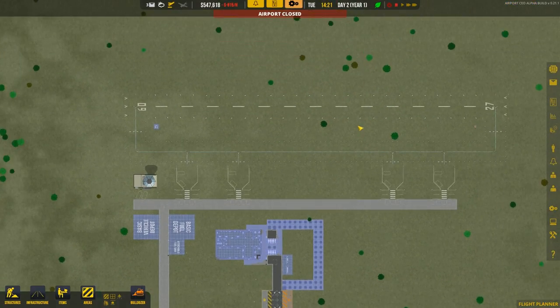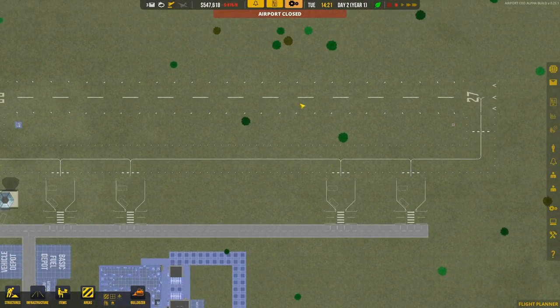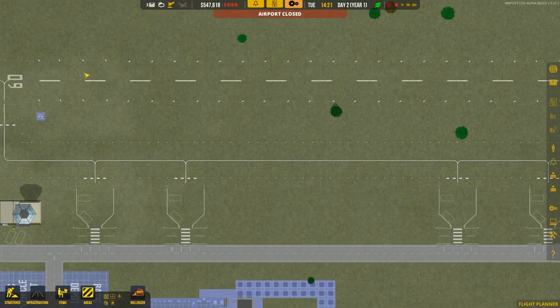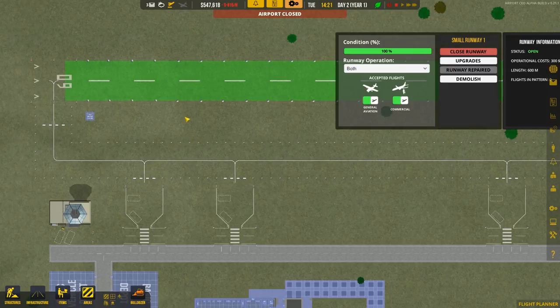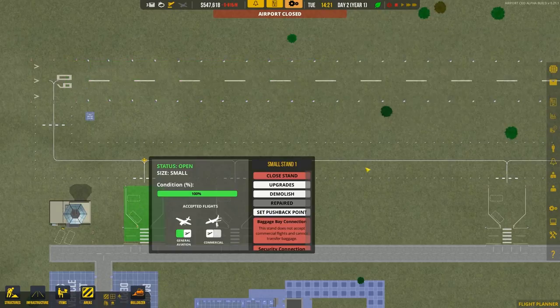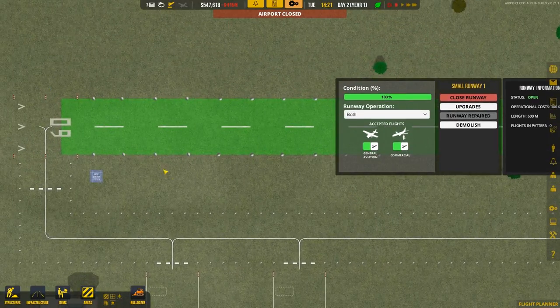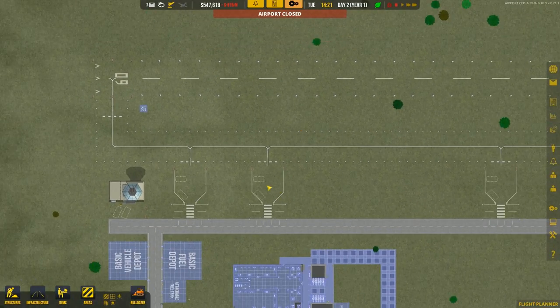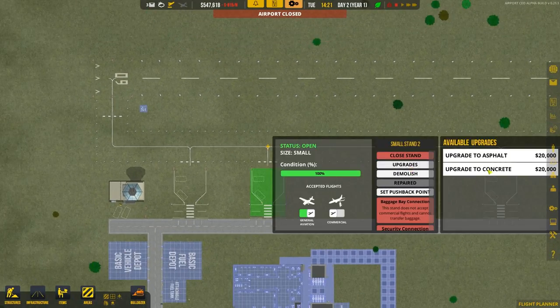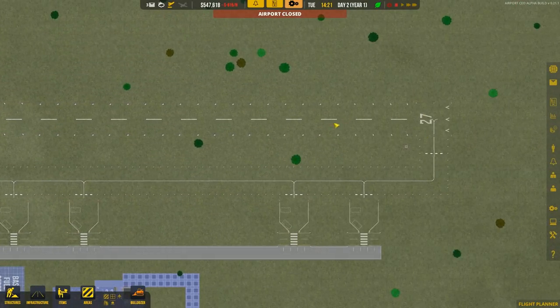The game is on pause, and before I unpause it I will show you a couple of things that I have done. One thing to mention: Letňany is a grass-filled airport. Its runway and taxiways and everything are made on grass — there is no pavement or anything. You have two options, asphalt and concrete, so no asphalt, no concrete. That's why I set everything up on grass.